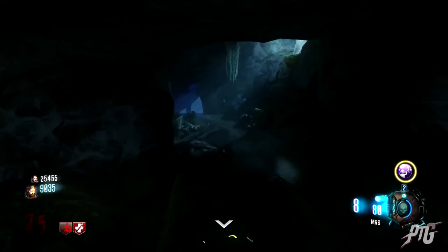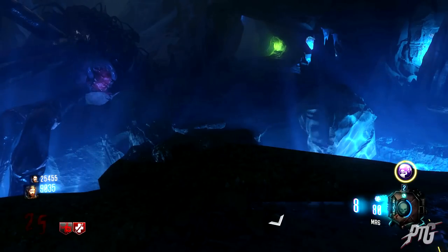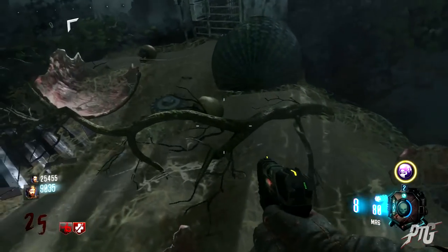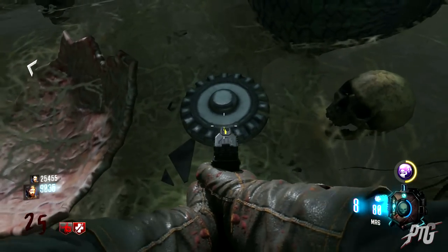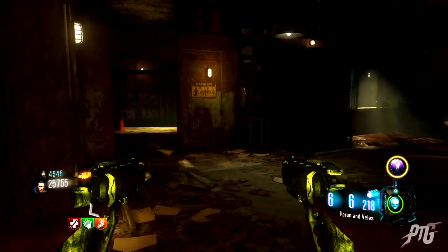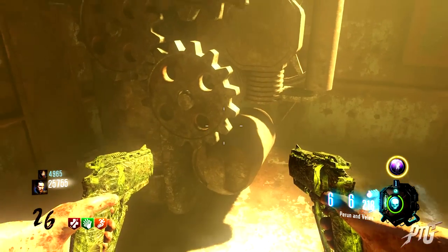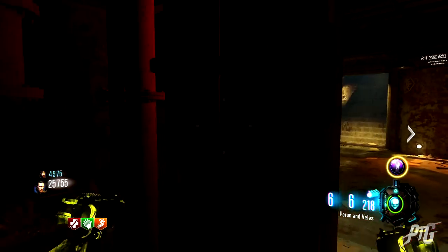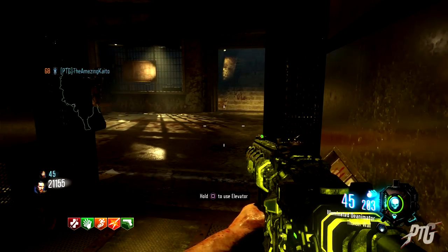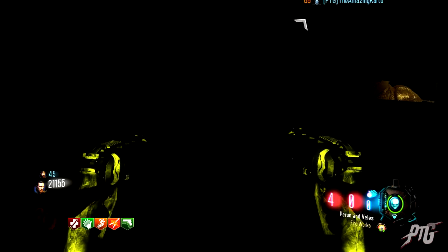The last cog is probably the easiest. All you need to do is have a player use the Anywhere But Here Gobblegum inside the spider cave and it will teleport you to the secret room above Lab A. In here you can find a cog on the floor as shown on screen. It's also recommended that you take a gas mask with you — a guide for that is in the description below.